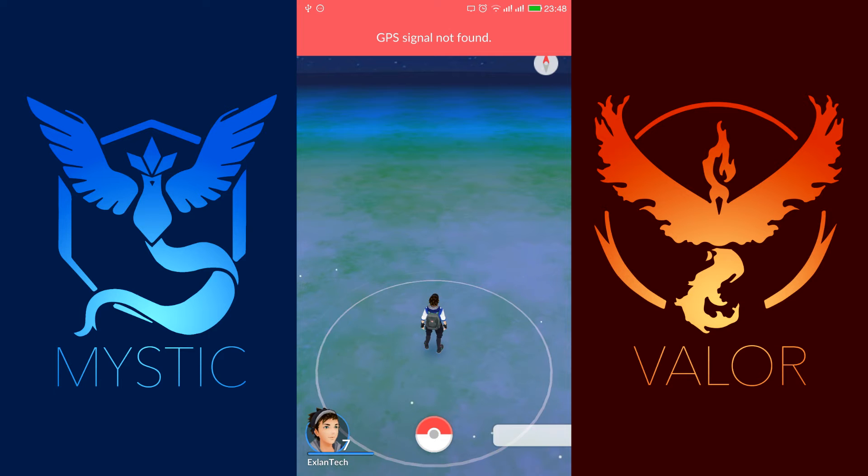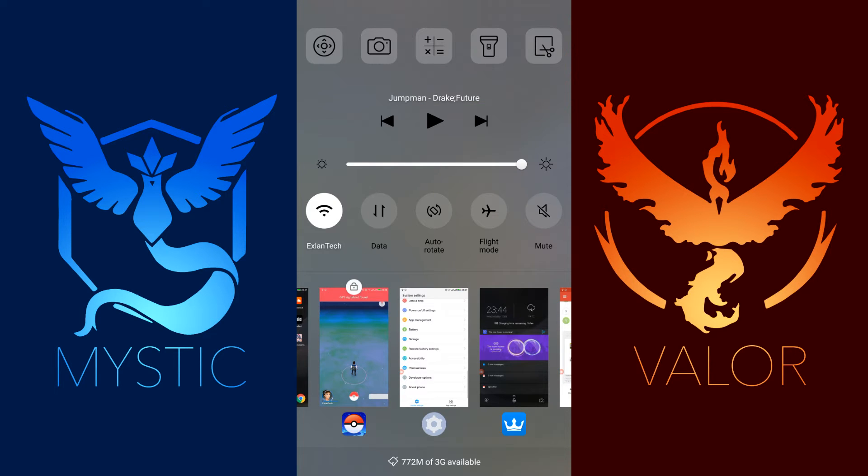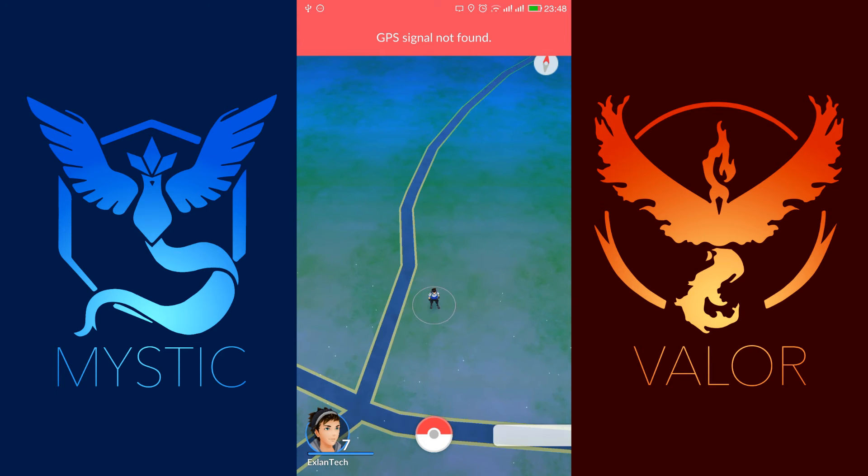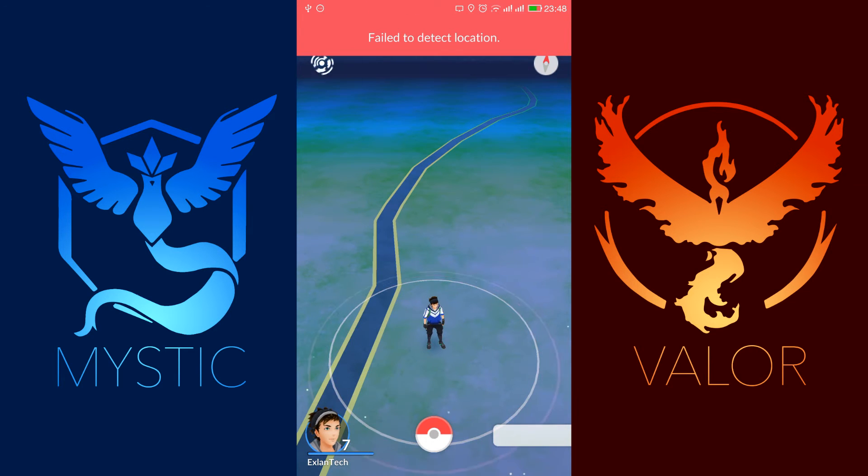Basically what you will need to do is enable GPS and check if you have a stable internet and Wi-Fi connection. I will enable it right here and the street should appear just like here.